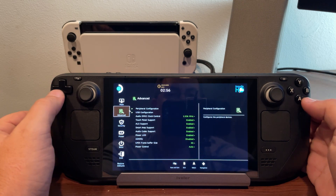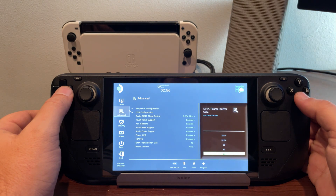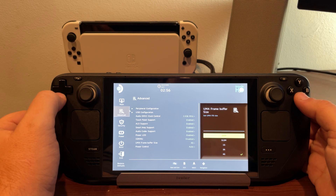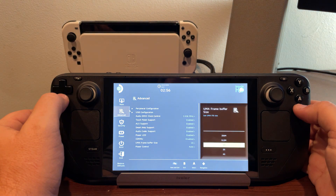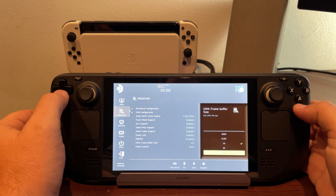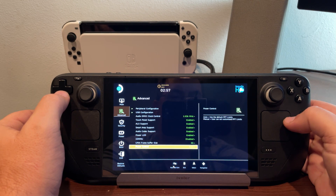Go over to Advanced in the BIOS, then go down to UMA Frame Buffer Size. Mine is on 4G right now for 4 gigabytes, but it comes standard at 1G. You can easily change this at any time. Because we have 16GB of RAM, I'm okay going with 4GB — same on a laptop. But if you had 8GB, you'd want to stick with about 2GB at most, because otherwise you'd really hamper your system's available RAM. 4GB on the Deck will work and solve the issues we've been having with some of these games.